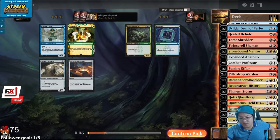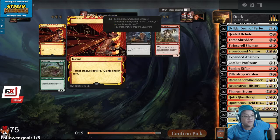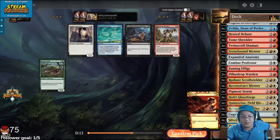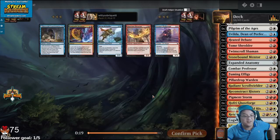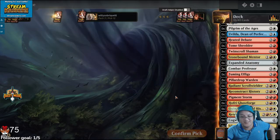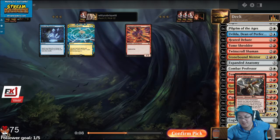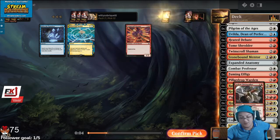There's maybe a chance I splash this. I'm kind of splashing any of it. I'll take another Pillar Drop Warden. Infuriate's funny with three Twin Scrolls. I'll take the Infuriate actually — I might play it, if I play the Twin Scroll. The Historian — I'll take it. Another Twin Scroll. I'll take the Dust Speaker because of the combo with Quintorius.